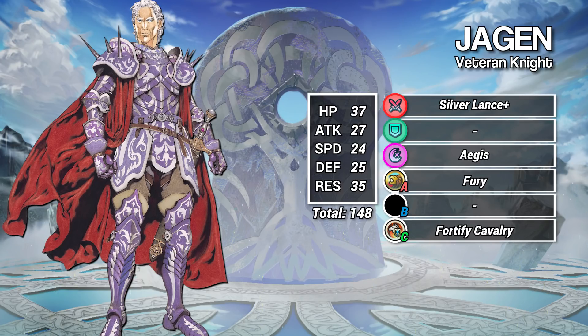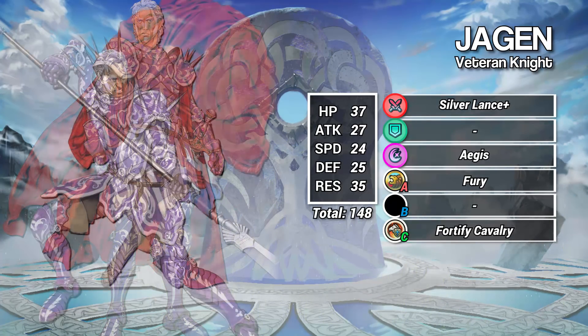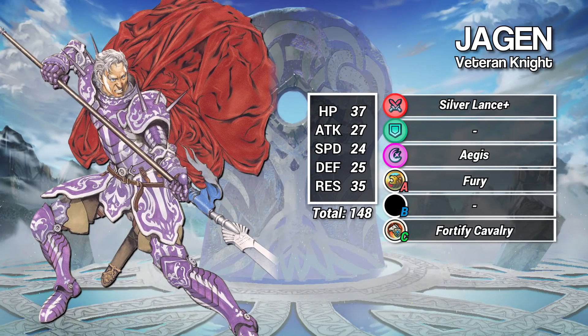Jagen's stats are ridiculously lopsided. His attack, speed, and defense are, by current standards, very low. His HP is okay for a melee cavalier. But his res — Jagen's res is absurd. With 35 at base, he's currently tied for second highest base res in the entire game, and he's a launch unit.